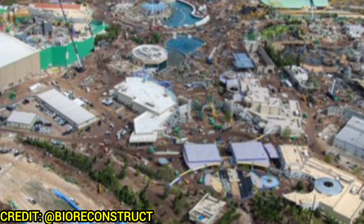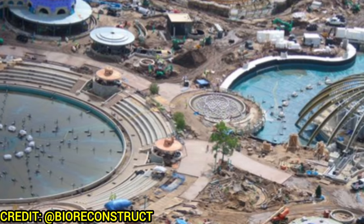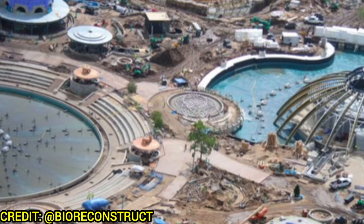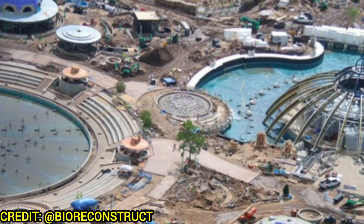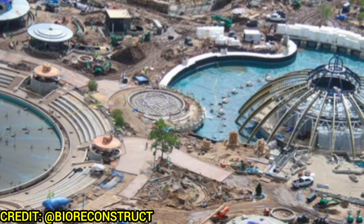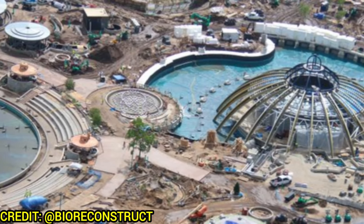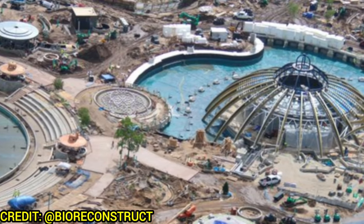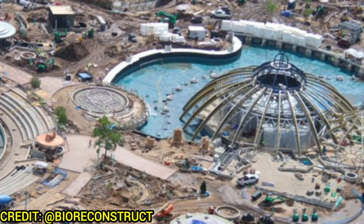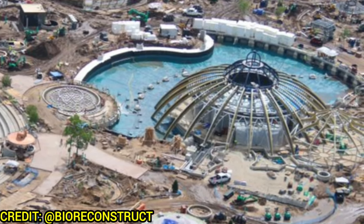We have the central area of Celestial Park where all the water features have water in them with testing happening. You have the Astronomica splash pad — not fully finished yet, but you have the linings of the water fountains that will be splashing you. The Constellation Carousel looks absolutely gorgeous with its gold coloring — we'll get to that a little bit later.